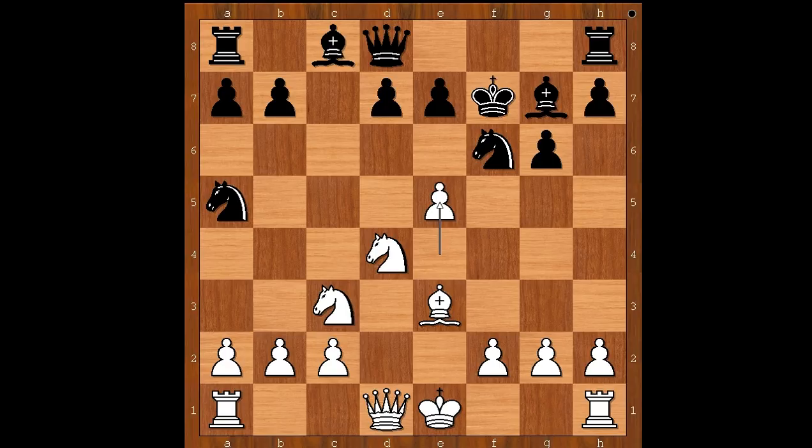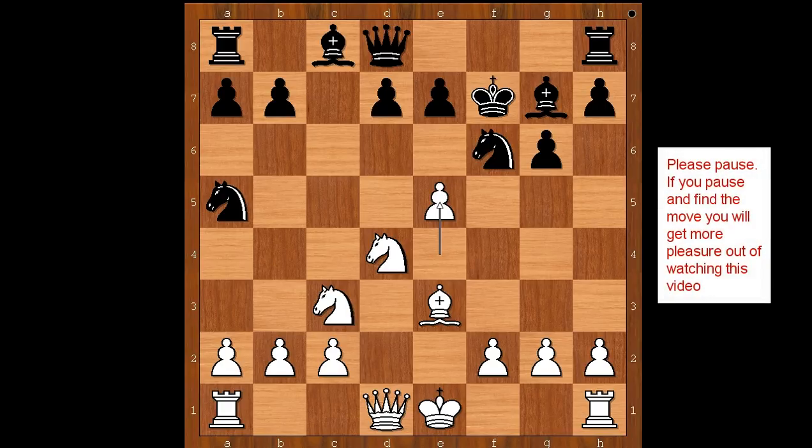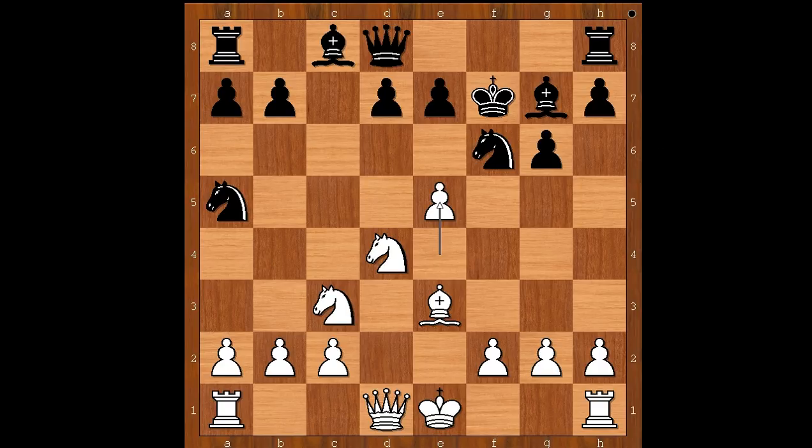It is black to move. What would you do? Please pause and find the best move for black in this position. Czinski played the logical and obvious move, saving the knight. The best move is knight to c4, and after pawn takes knight, bishop takes pawn — and black would be fighting on.